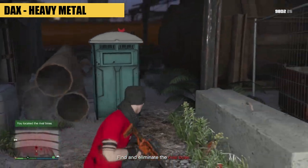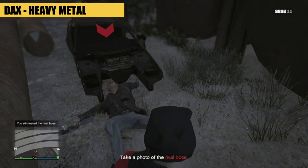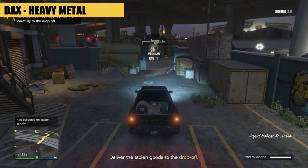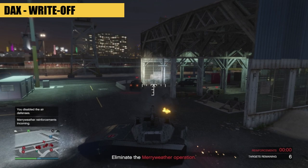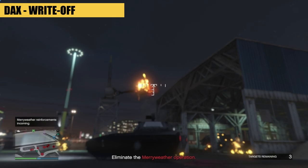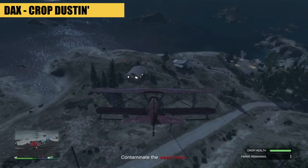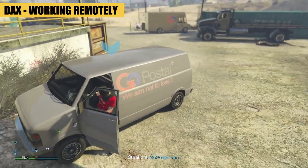One involves finding and killing a boss, then delivering a truck. One involves blowing up a load of Meriwether vehicles and property — I'd advise the Khanjali tank for that one. One involves stealing a crop duster and destroying some opponents' crops. One sees you stealing a Go Postal van and then blowing it up at a Lost MC camp.